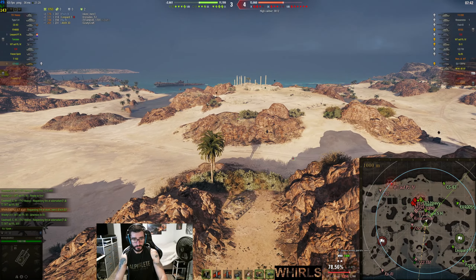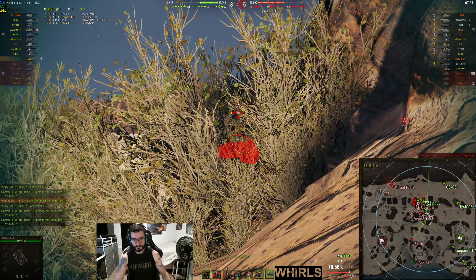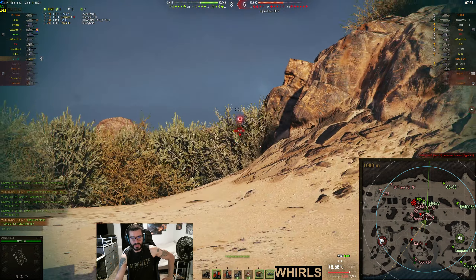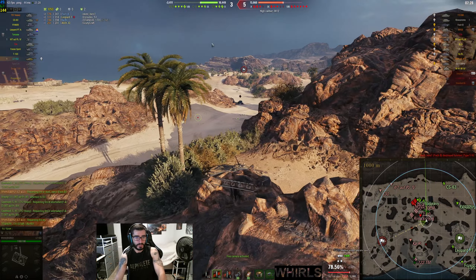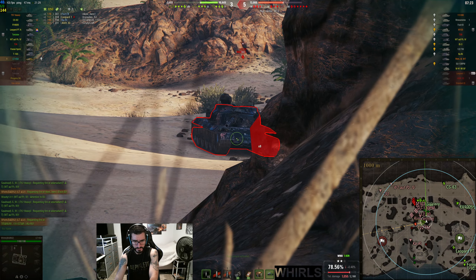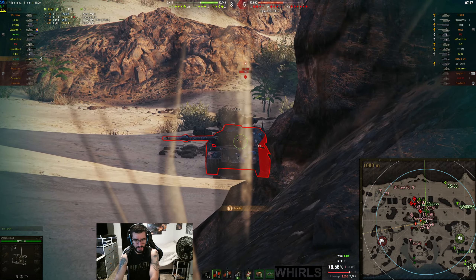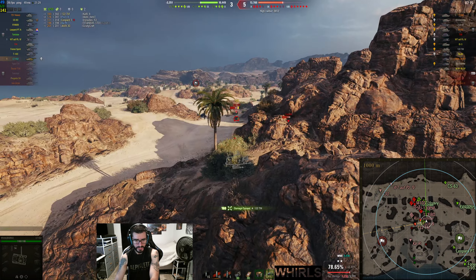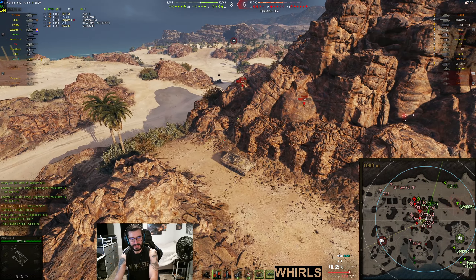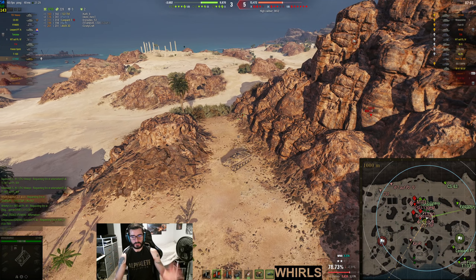Honestly on Airfield I'd almost be happy with 874 damage - I'd like to get over a thousand and some spotting, but on this map my expectations are never that high, which is good because when I get a really good game I'm very very happy. So here's the Fosh - I'm thinking this shot probably isn't worth it right now. I'm going to load the AP gold rounds - they're actually AP here. I'm going to wait just a little bit to see if this Fosh is going to blind fire me. He's turning, so I smack a shot into his side plate in the track. We're over a thousand damage and I'm at 1100 HP, already doing my HP in damage.